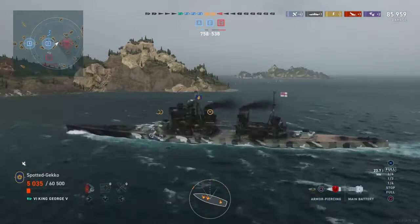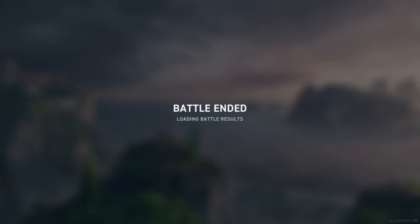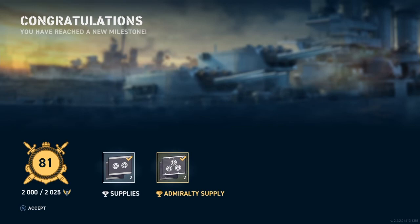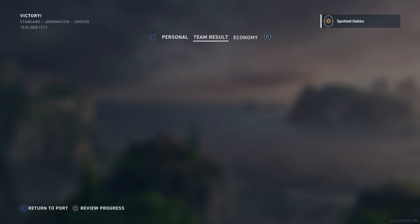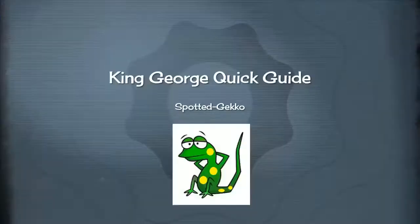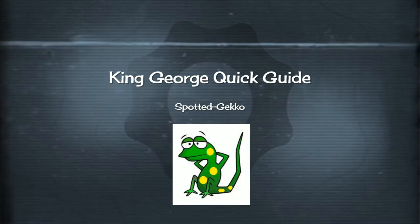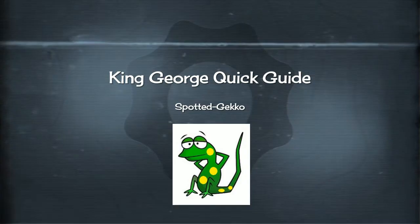We survived because we kept swerving to offset torpedo waves from those destroyers, and because we made effective use of islands to stay in the fight even with minimal hull points. That demonstrates how to use islands as an effective survivability tactic, and also illustrates never going in a straight line when you don't know where destroyers are. Final results: 85,000 total damage, 234,000 credits, one sinking, one citadel — still a very fun and tense match with the King George the Fifth. I hope you enjoyed this quick guide — a like and subscribe would be wonderful. This is Spottedgecko Gamer; I'll see you on the seas next time.